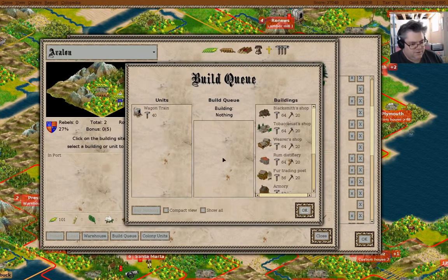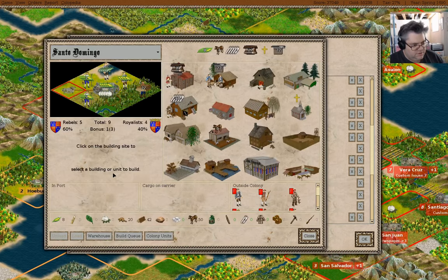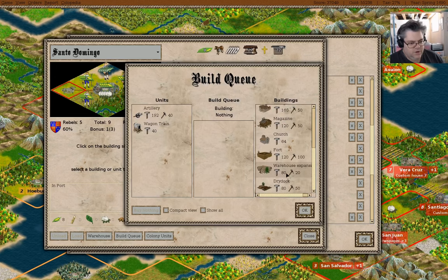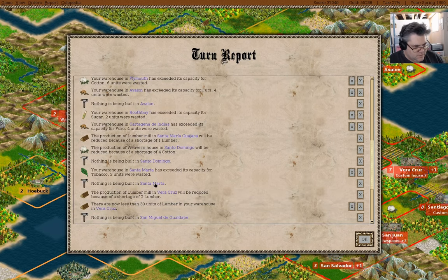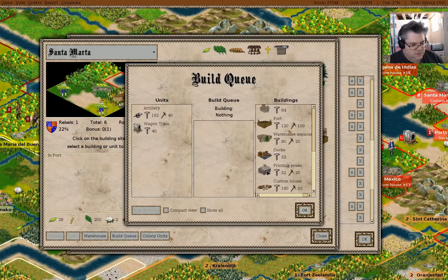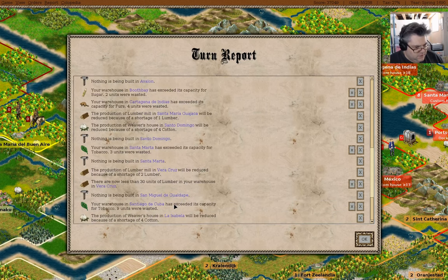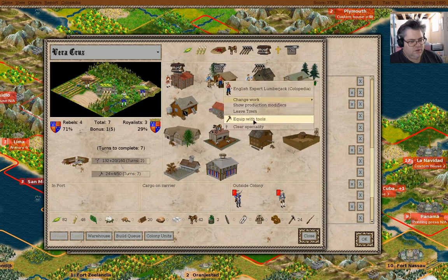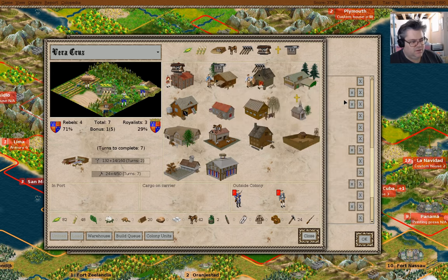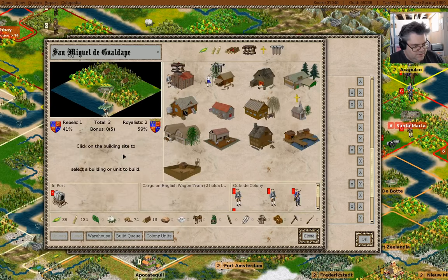Avalon — nothing, custom house. Santo Domingo — warehouse expansion. Veracruz — change work, lumberjack, 30 lumber, okay. Nothing in San Miguel — custom house.